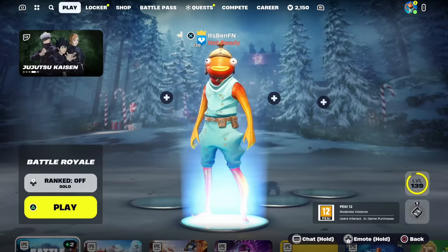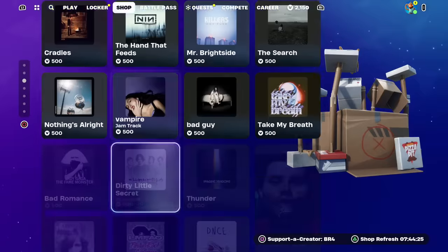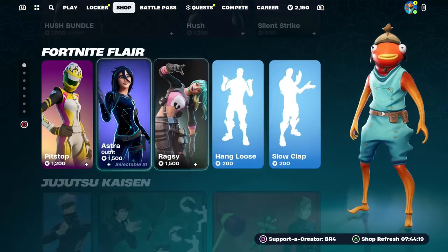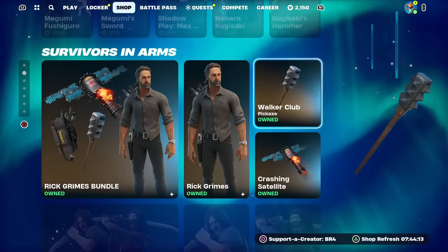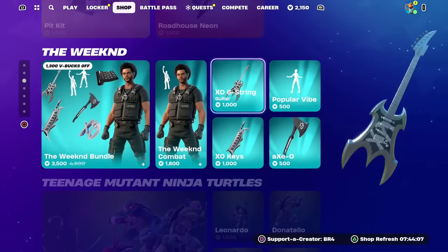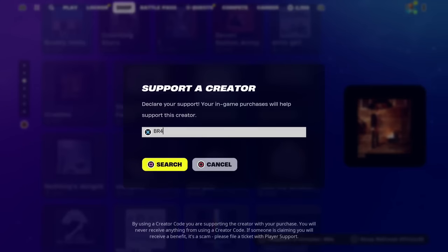What's up guys, I'm going to be showing you how to enter cash cups and tournaments in Fortnite. Real quick, I give my subscribers free skins and whatever they want from the Fortnite item shop, including the Chapter 5 Season 1 Battle Pass. If you'd like a free gift, just subscribe with notifications on, like the video, and leave a comment with your Epic Games username. Also, be sure to use my Support-A-Creator code BR4 in the item shop.